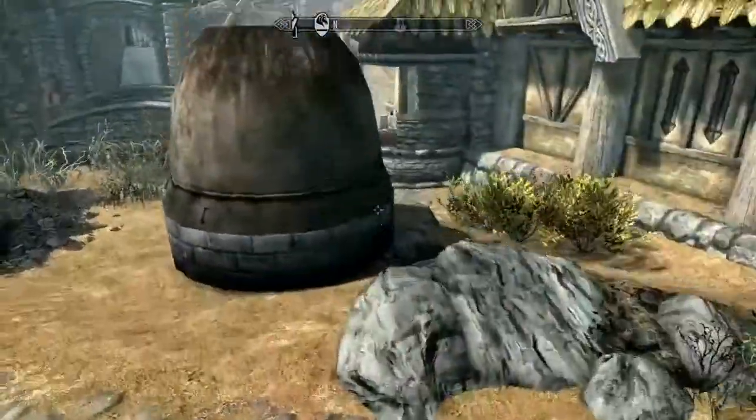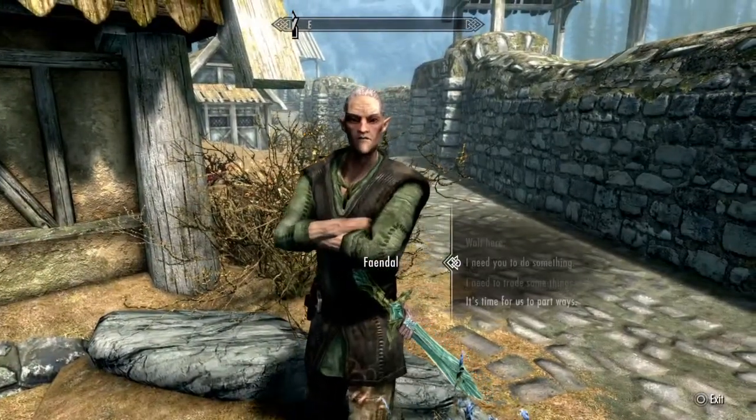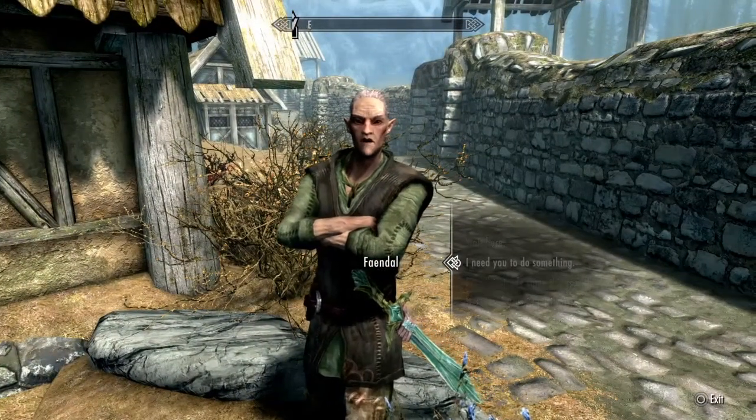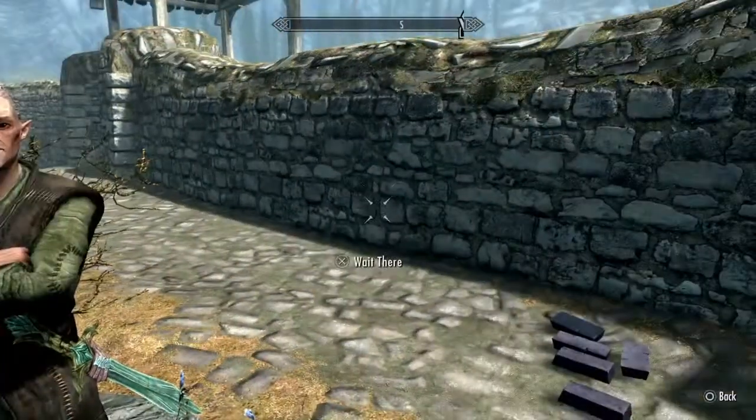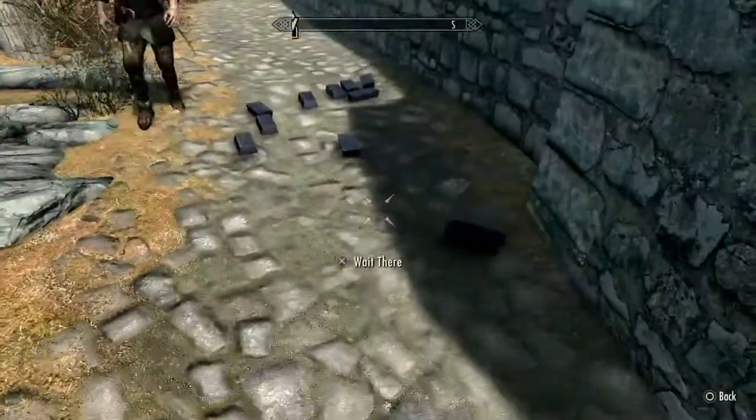As you can see, I've got my 10 ebony ingots on the floor. What you now need to do is speak to your follower and ask them to do something for you. You'll see the cursor change — that's your cue to pick the things up and take them into your follower's inventory.